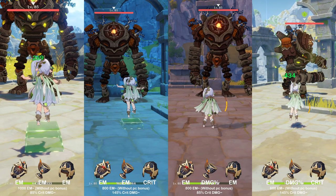Now for the Gilded Dreams comparison. By 1000 EM, it doesn't mean the character has exactly 1000 EM — it's basically 1000 EM without the 2-piece and 4-piece bonuses factored in. I tried to make it fair by keeping substats and main stats almost identical across artifact sets, which is why I'm noting it as 1000 EM rather than the exact value.